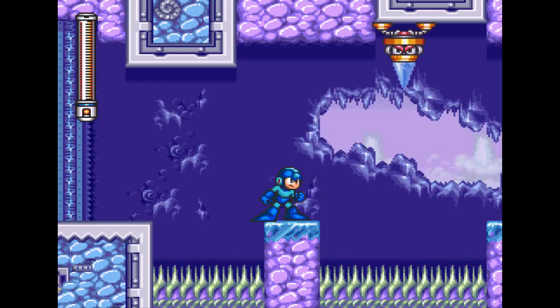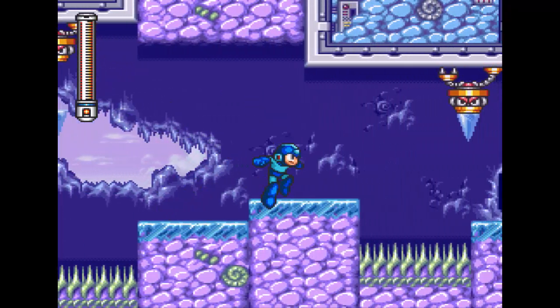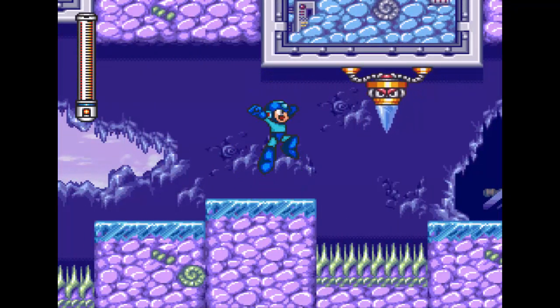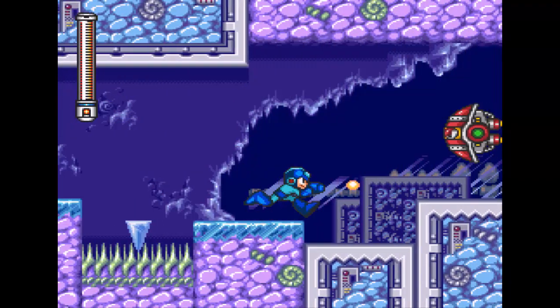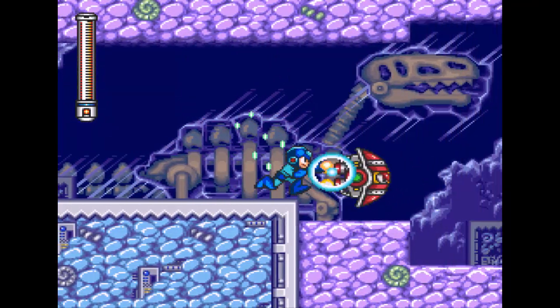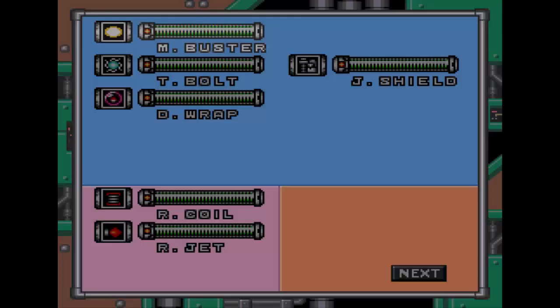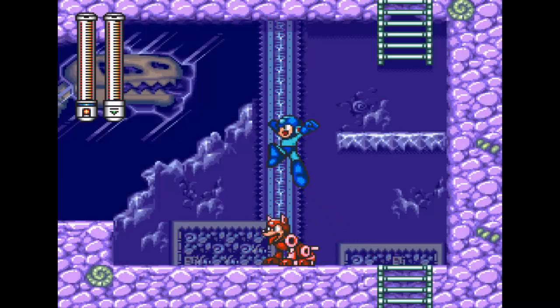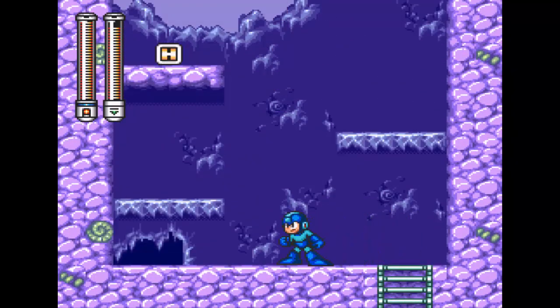Okay, you don't want to kill this guy, though, because these guys actually create platforms for you to use to get across. So we're going to use them to get across, just like that. Okay, this looks like the harder path to get up, so we want to go up here first. And there is the H - so we're going to go ahead and pick that up.